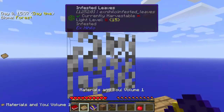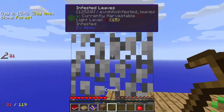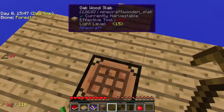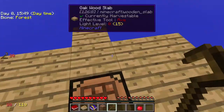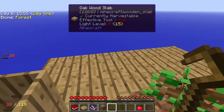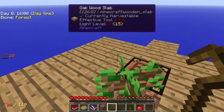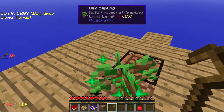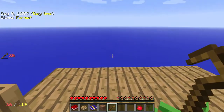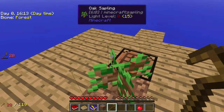Infest leaves with a silkworm — and there it is, the infested leaves, so we've done that. Use a crook on infested leaves to get string — so once we have the infested leaves we can use the crook on them and it should give us string, maybe with a chance. We haven't got the string yet, but hopefully we'll be able to do that pretty soon. We're going to have to get this tree growing again as quickly as we can, and I might make another tree a bit off in the distance and infest the whole lot to hopefully get some string.